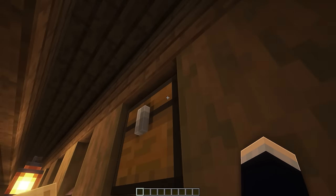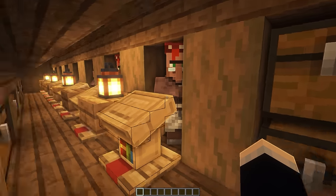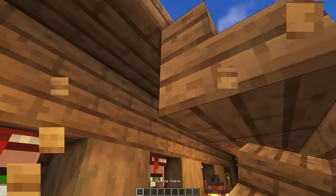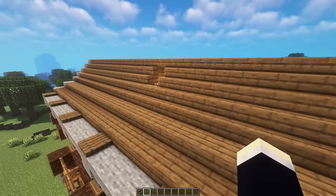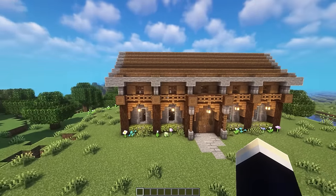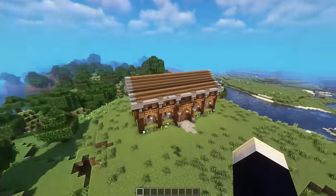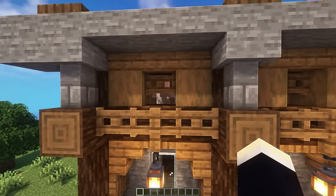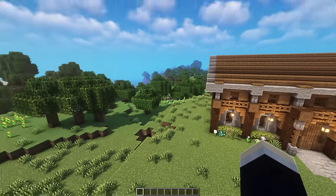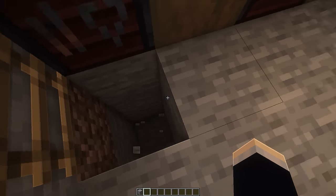Heading up to the third floor — kind of the attic — we have eight more villagers up here. We couldn't fit nine because a villager there would block the entrance. This is meant to be the main storage area too, with a whole bunch of double chests all the way down. It is a little crammed since we're in the roof. If you don't need the extra villagers up here you could lower this entire roof by two blocks. Likewise, this is easily expandable — just repeat a section to the left and right, adding roughly four or five villagers per section. You could also expand into the basement for an infinite amount of villagers.